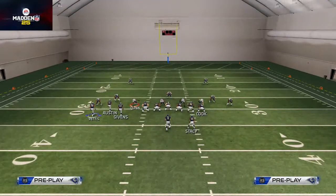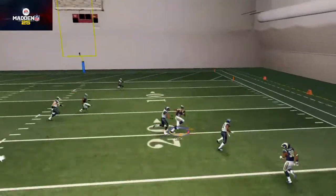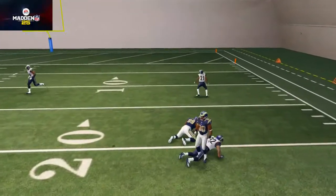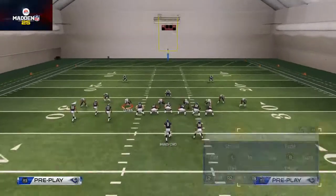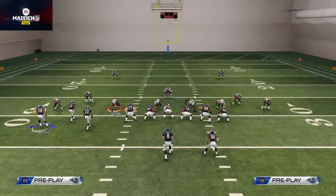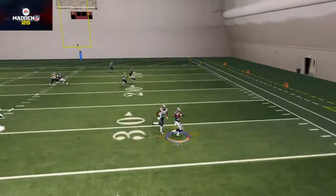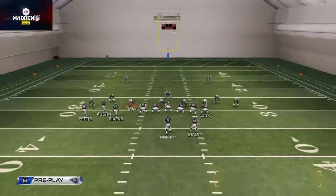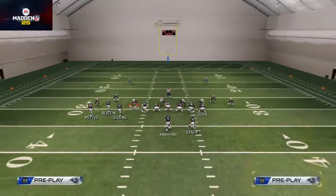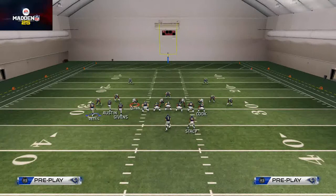Our final two reads on this play — we're going to scan to the right, all the way across the formation, and you see we can hit that tight end on that corner route. That route is actually becoming more and more inconsistent as the year goes on, which is why I like to read the left side first. Then you see we can hit the running back outside of the backfield. I don't think the running back wheel route works quite as well as maybe an option route, but it does way better with the spacing.